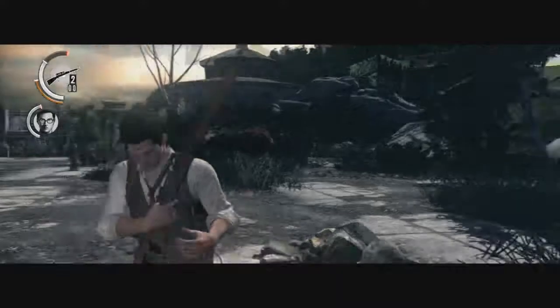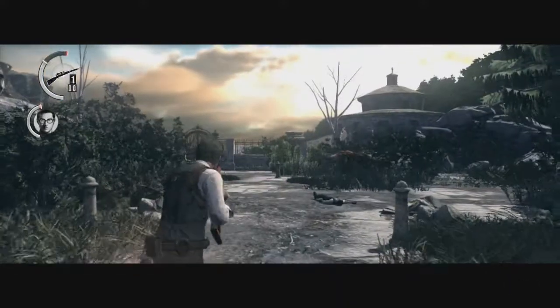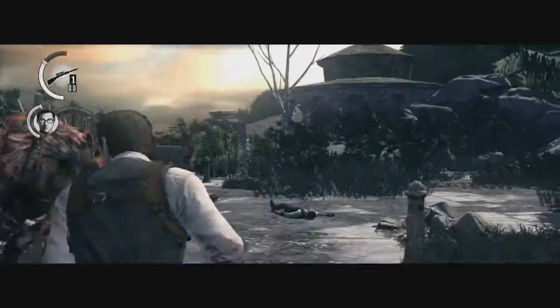I get hit one more time right here because I missed. But basically, he's gonna charge at you. If you're good with the sniper and you're far enough away, use the sniper and get him while he's beginning his charge right out of the bush. If he's close enough, get the shotgun. Now I'm a terrible sniper.